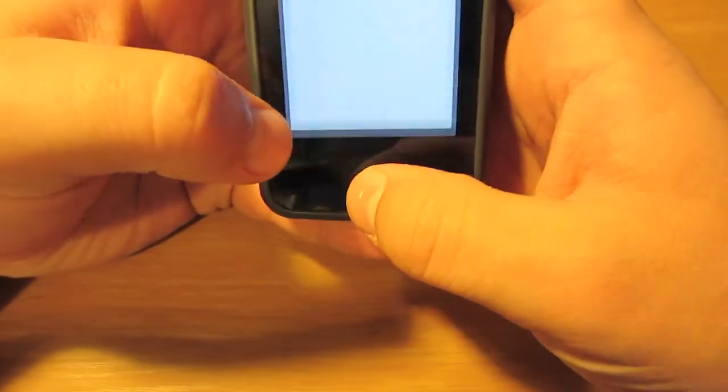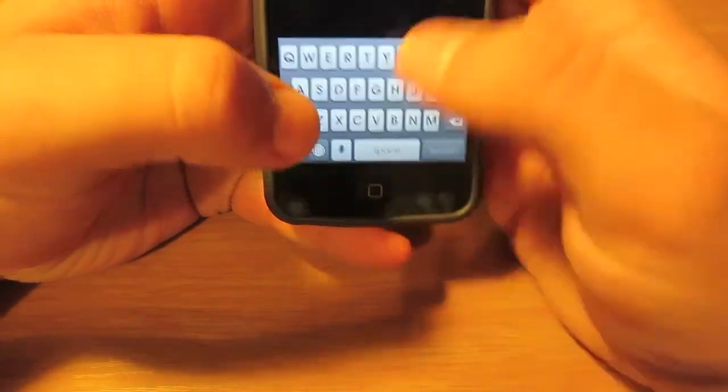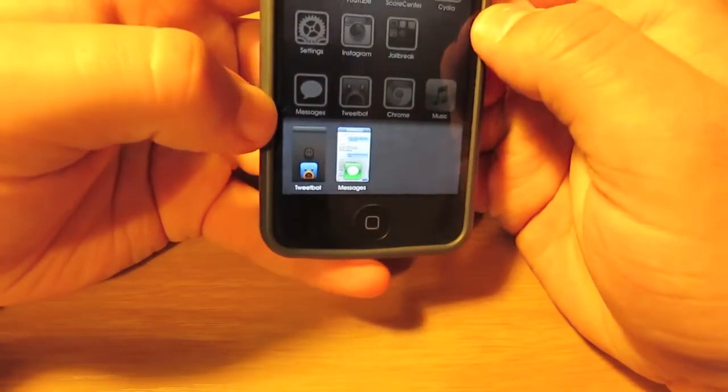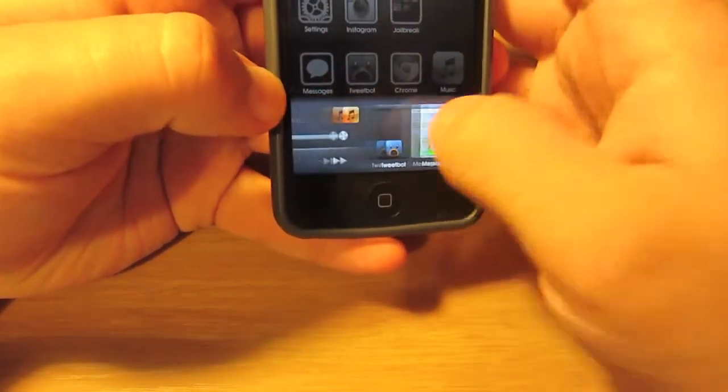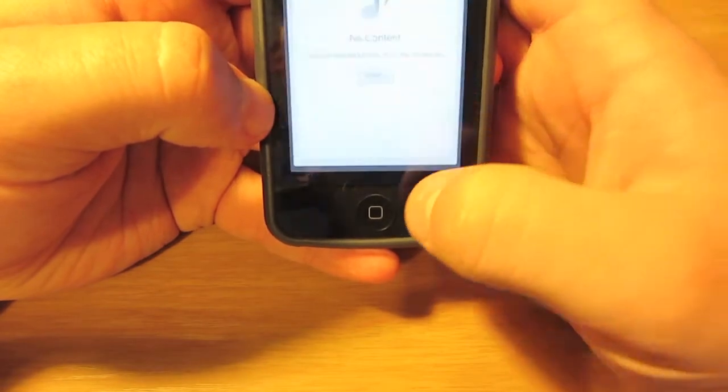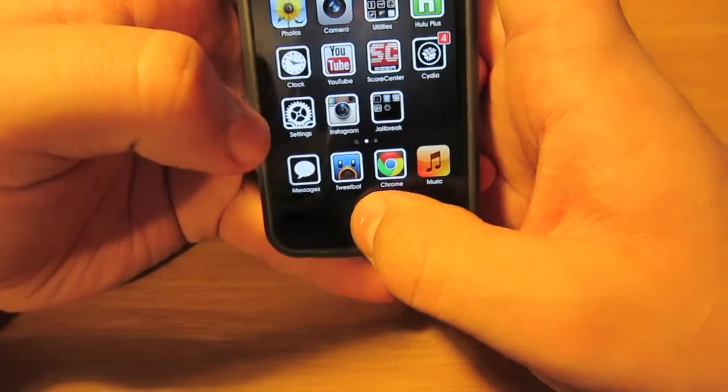I'll just demonstrate one more time — I'm just going to open some apps real quick. Double tap, and it's very nice, very elegant. When you swipe to the left, you still have your music features, and it also has a direct app to take you to the music. Unfortunately, I don't have any content, so I can't show you that.